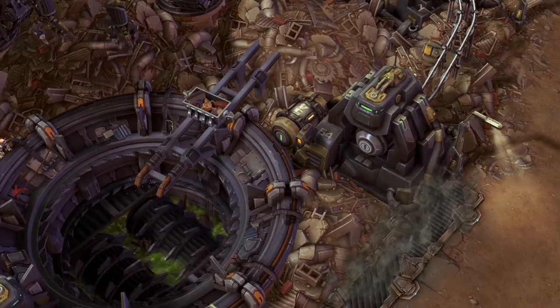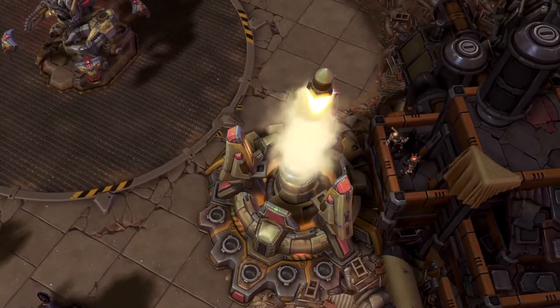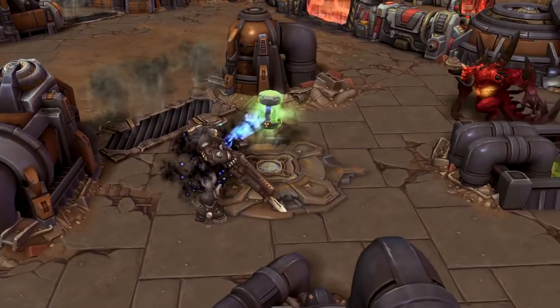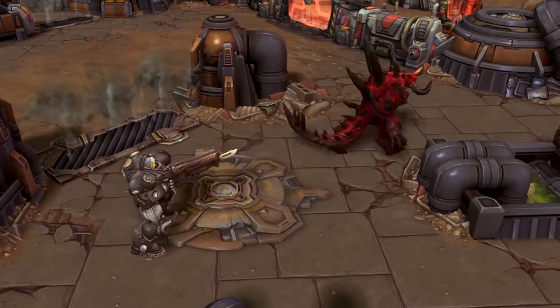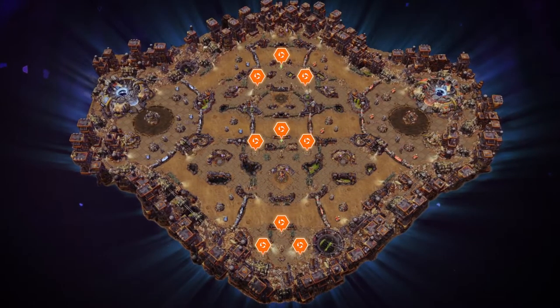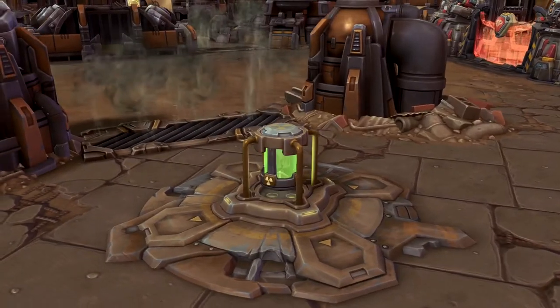The abandoned adjutant administering the operation has begun to display strange glitches in her programming, continuing to test nuclear warheads and distributing them on a first-come, first-served basis. Spread across the centerline of the map are three spawn locations where the adjutant will periodically deposit nuclear warheads.